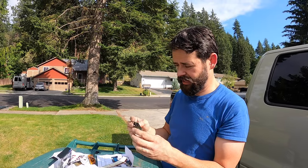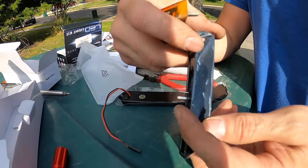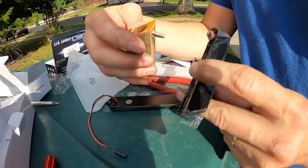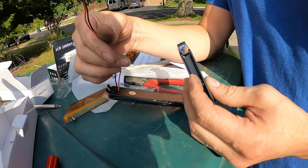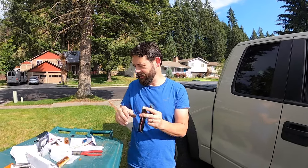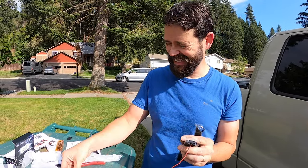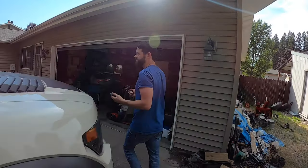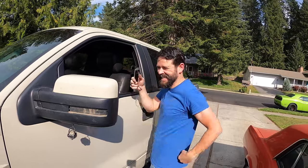This is by some Chinese company - we'll put a link in the description. This one has a plug for it but you've got to run the wire through the mirror. We ran into another problem: see the width of these pins versus these pins - they are not the same, so this plugs in way loose. The first thing we did was spread these pins just a little bit and that helped. Then I'll show you how to get the wire through - that was the big problem. Also don't put the puddle light back in yet - this blinker light goes in first.